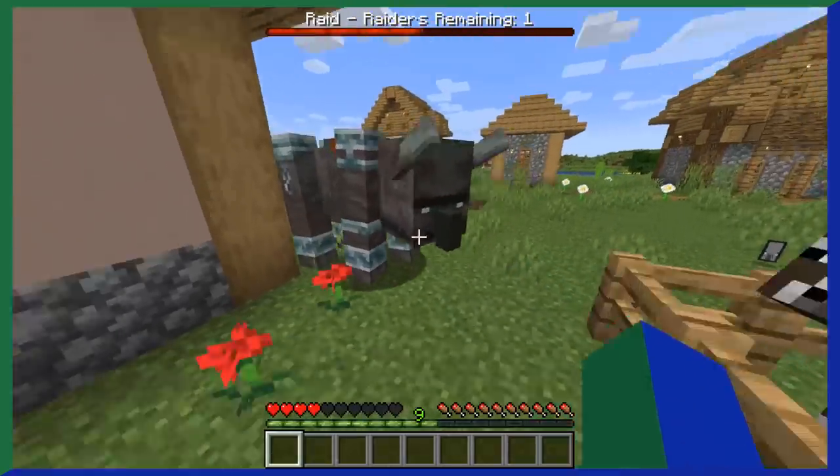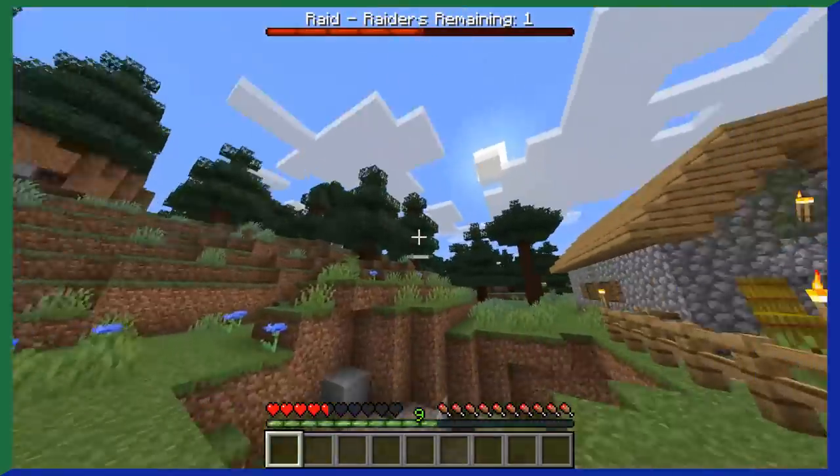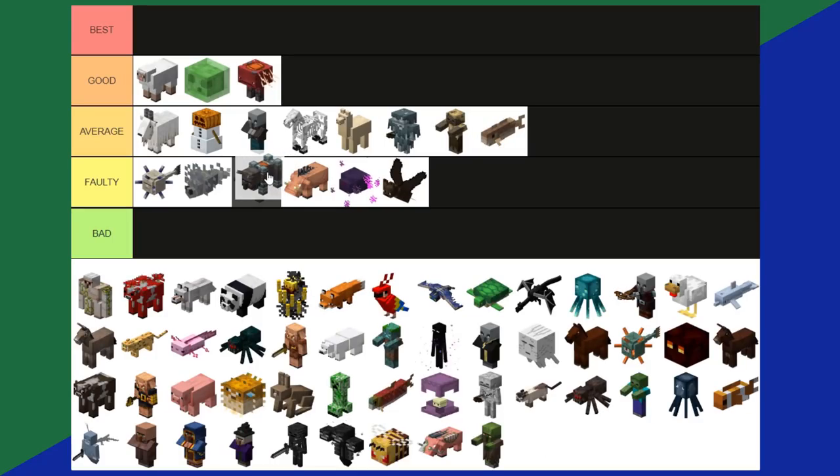Ravagers. I already talked about ravagers in my Minecraft boss tier list. They're a mob you just kind of kill to end a raid and aren't too important outside of the saddle they drop. Faulty tier.